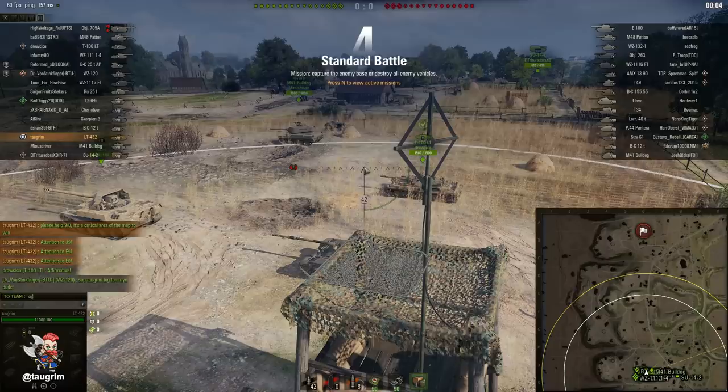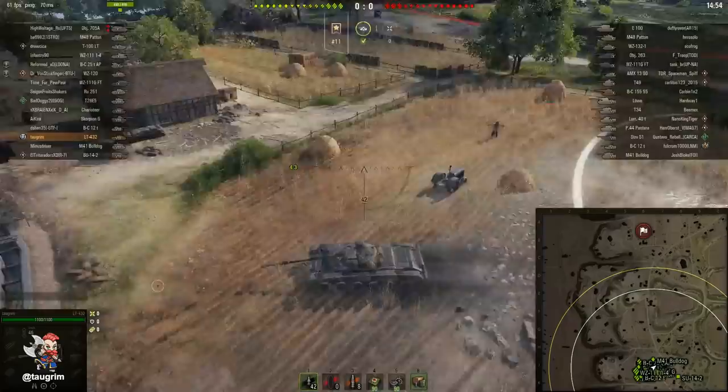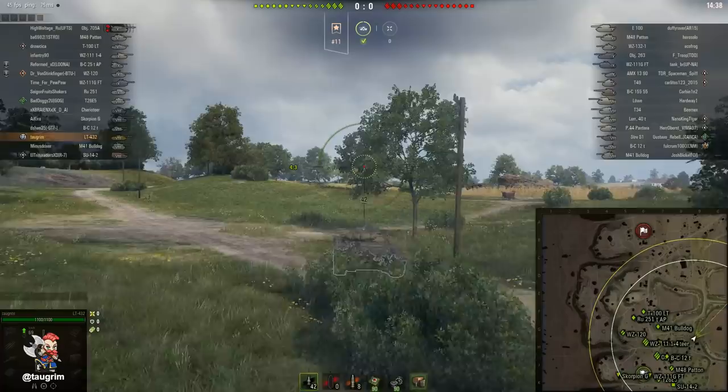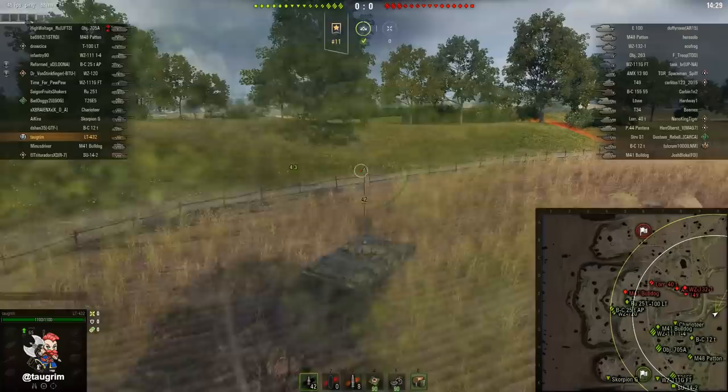This tank has some unusual characteristics for a light tank, and one thing to notice right off the bat is how good the max gun depression is. You can see the gun depresses very well — that's 7 degrees of gun depression, which is much better than the typical 5 degrees you see with Russian light tanks and medium tanks. The profile of the tank is also very low; in some ways it looks like a down-tiered version of the T-100 LT in terms of having a very low profile.